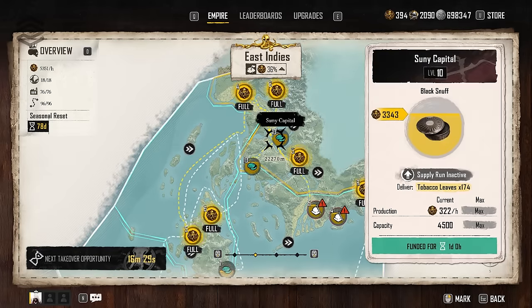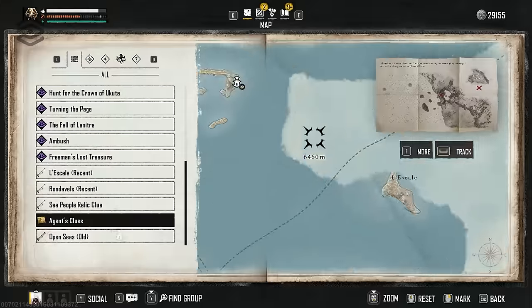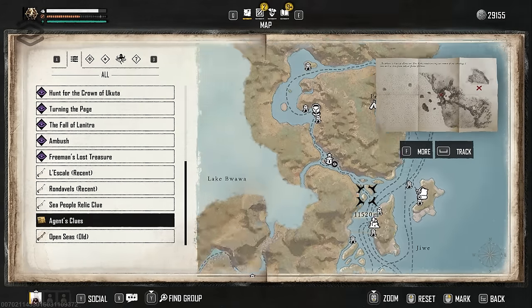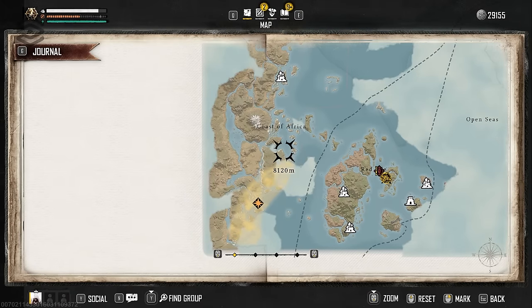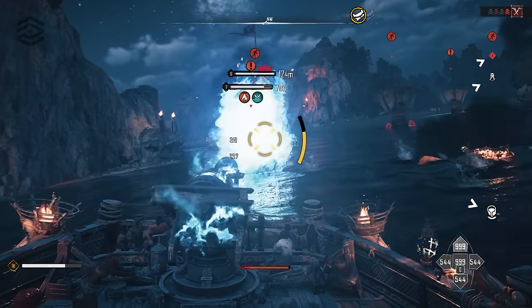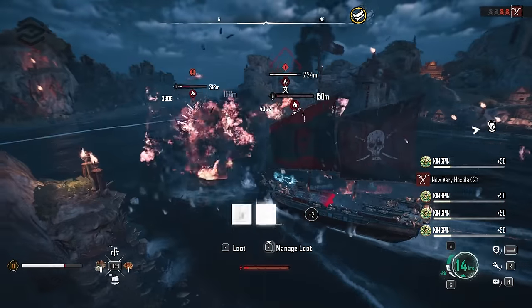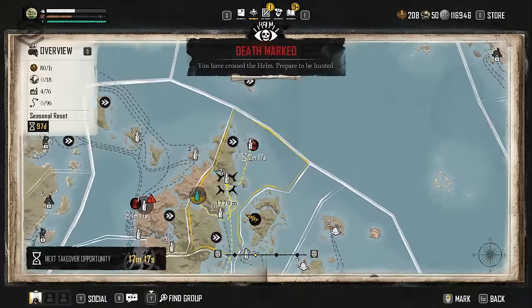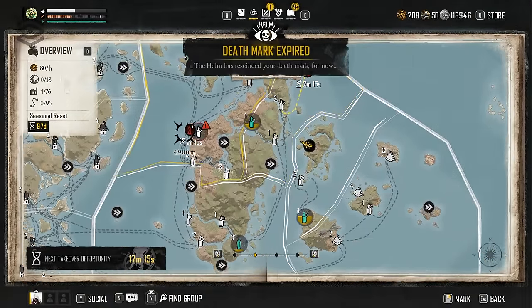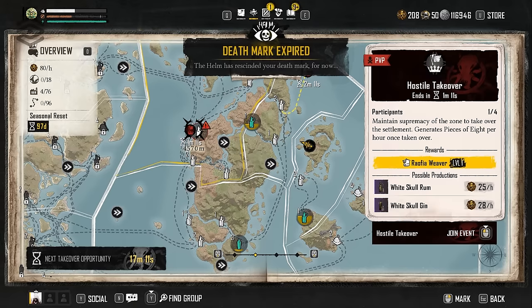Feel free to look at the timestamps and jump to the point where you are in your journey. Here are the stages as I see them. Stage 0: you don't know what the endgame is, you're just doing your playthrough but want to prepare and learn what pieces of 8 are. Stage 1 represents anyone who has finished the main storyline past Rama, reached Kingpin, opened up the helm, and is just getting started collecting pieces of 8.